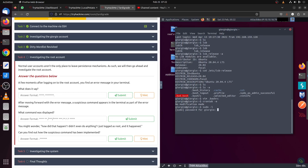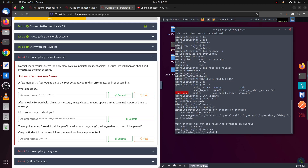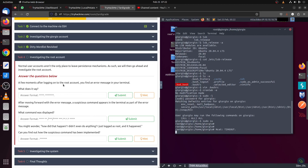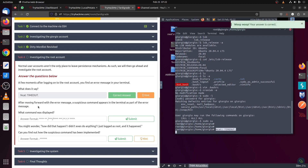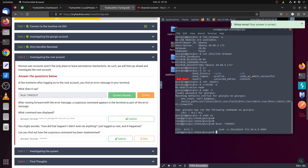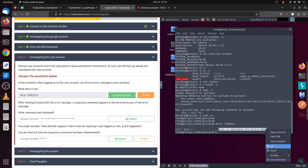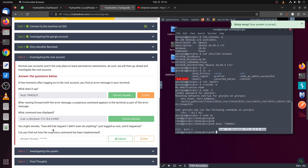We can do too many things as root. We are root, so we can do whatever we want — no privilege escalation needed. A few moments after login you see an error message. That's the error message, and then after moving forward with the home directory we can see something interesting.